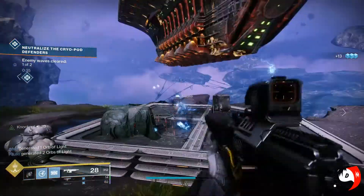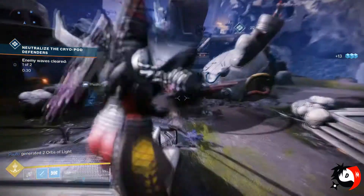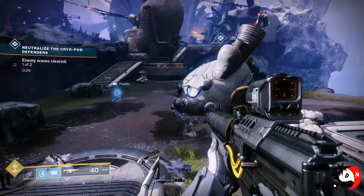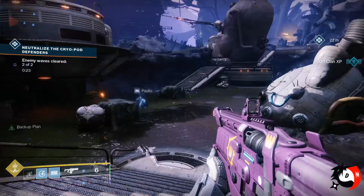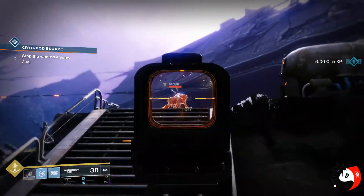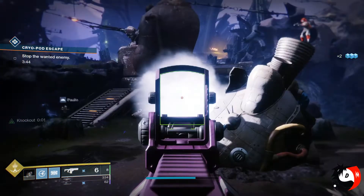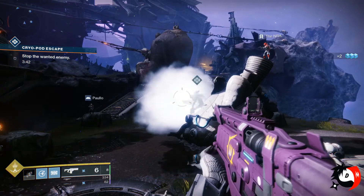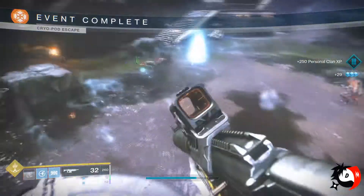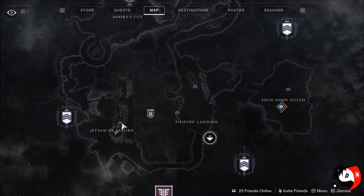The last thing about public events are the bosses. When the boss comes out, you'll see it has a wanted name on it — if it says it's a Tangled Shore wanted bounty, these bosses will have that wanted name next to them, and you can kill them to complete the bounty. There's also a catch: if you do a heroic public event, you'll get two fragments instead of one for the wanted bounty resource.